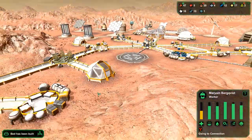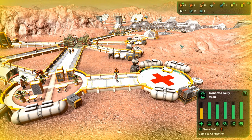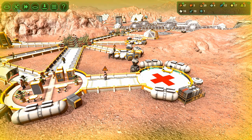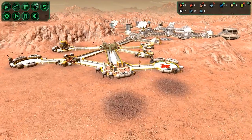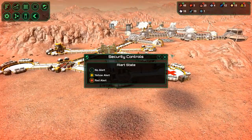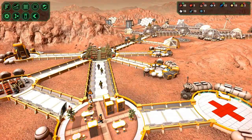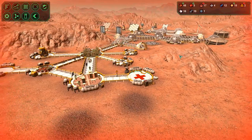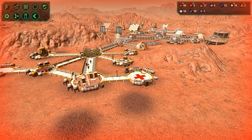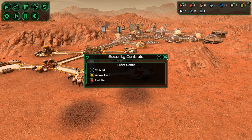We got a bed over here, we got the new med bed. You need food. We got a yellow alert. So here's the deal - let's kill the yellow alert. I don't know if we need it anymore. I can't tell if it's still a solar flare. Red alert. I need my doctors to go eat and my people to go walk. I think it's over now. It looks over. There's no indicator that says anything's going on, so let's just go no alert - we're going to call it good.